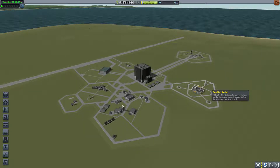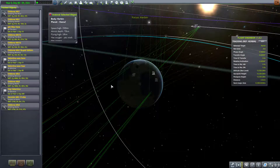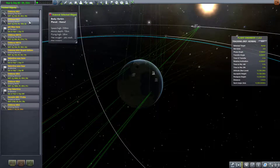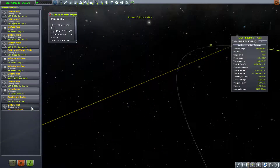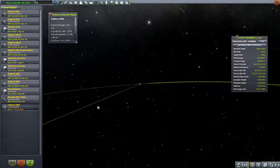We want to go into the tracking station because we want to get to that satellite. Let's see... which one is it? This guy? Yeah, I'm going to guess it's this guy. So let's play this guy.